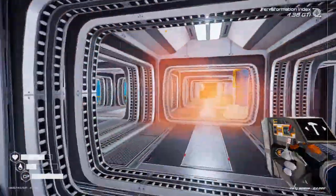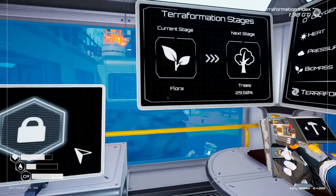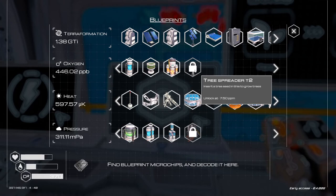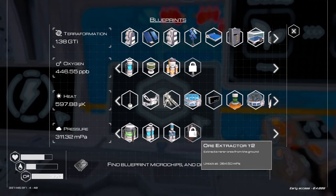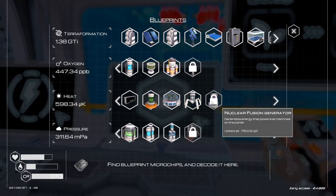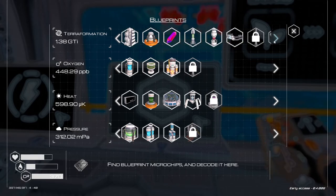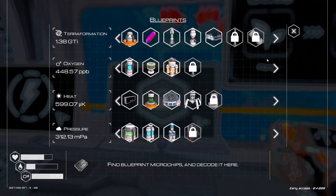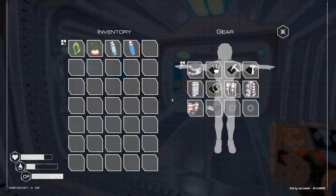That should be cranking up the pressure significantly. We'll check on that quickly because I think we're going to be getting that unlocked pretty quick at 750. Pressure — so 365, so we're getting the ore extractor tier 2 soon. Heat's going up, so we're going to be getting the fusion generator, which is going to be interesting — I want to see how much power that generates. So we're going to let this all cook and do its thing, and we're going to go do some exploring.